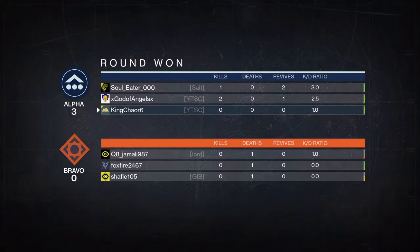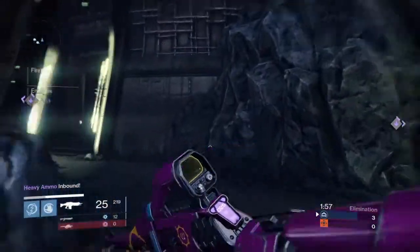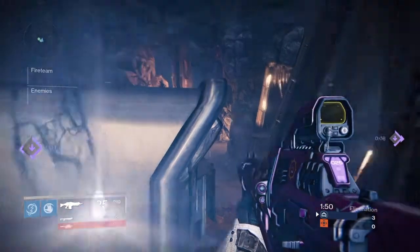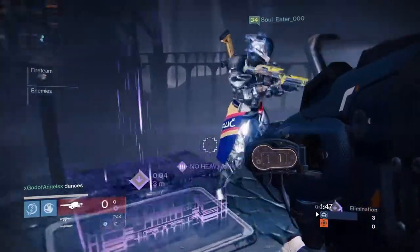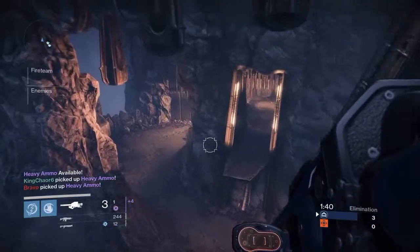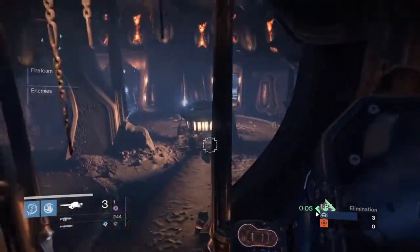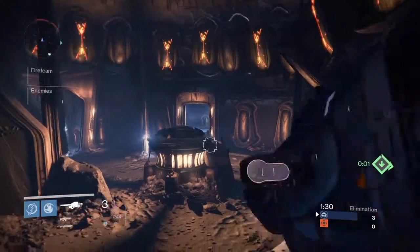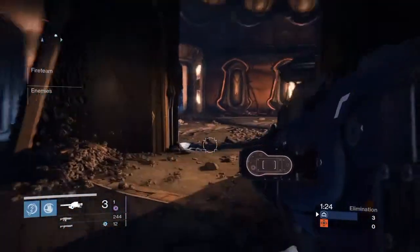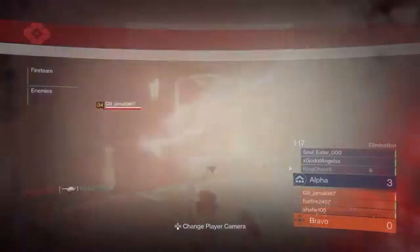You guys want to have a strategy going into Trials, not just hoping you'll win because you watched a YouTube video. For the heavy round, I recommend the Truth rocket launcher. Here's why: Truth has aggressive tracking, three rockets in the magazine, and the Grenades and Horseshoes perk — which means you don't have to land the rocket right on the person. As long as it's close to them, you will get the kill.